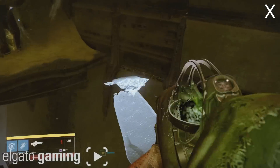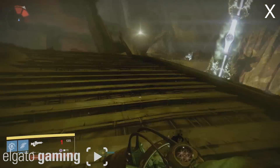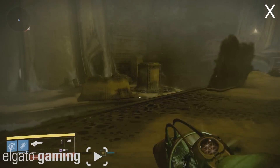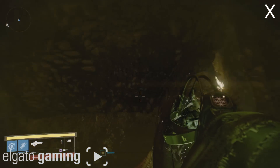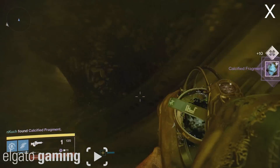Next on our list is fragment number 10. This clip may be a little hard to follow because it is sped up. You can slow down the speed in the YouTube player or just rewatch. Go through the cave and then go through the series of tunnels that follows. Stick left and on the right-hand side there's going to be the fragment right behind a pillar — that is number 10.